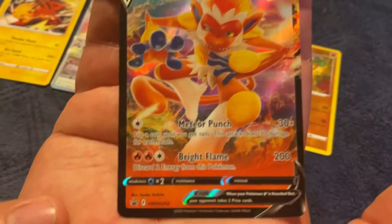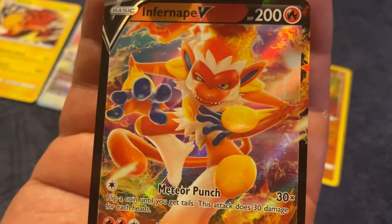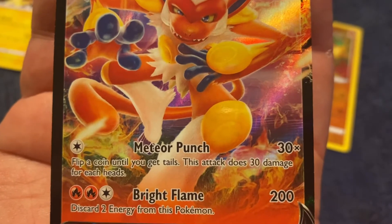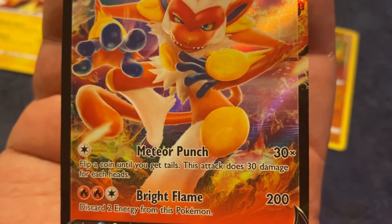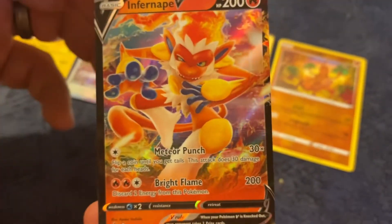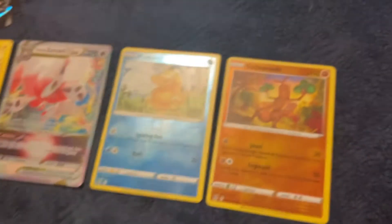This is a promo, but that's okay, because the reason I got the box is I like Infernape — I think he's kind of cool. Fire-type Pokemon. He has 200 HP. His Bright Flame costs three energy and does 200 damage, but you discard two energy from this Pokemon. And then his Meteor Punch: flip a coin until you get Tails — this attack does 30 damage for each heads. So that can do a lot of damage, especially combined with some Trainer cards. That's some pretty serious damage from a promo card. He is basic, so you can play him pretty quickly.